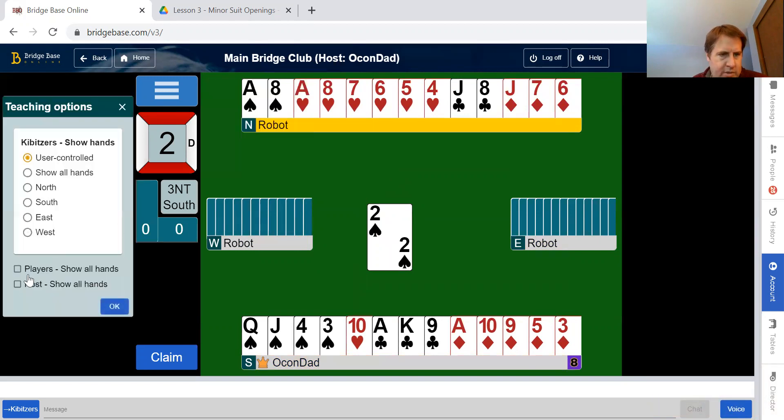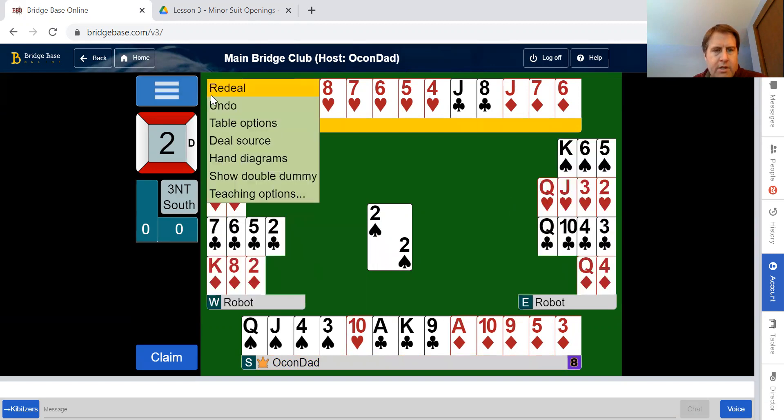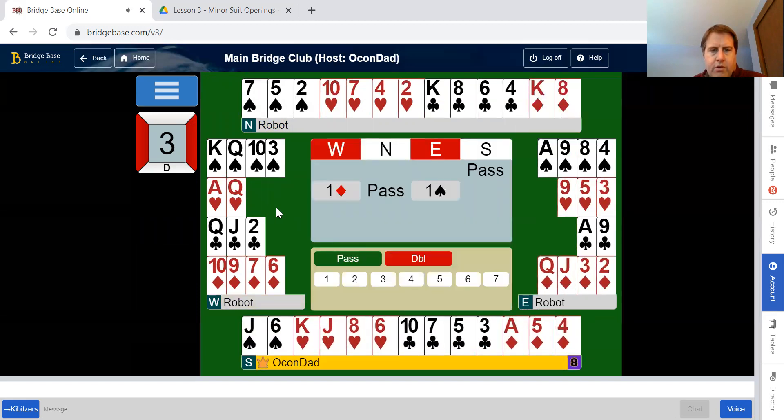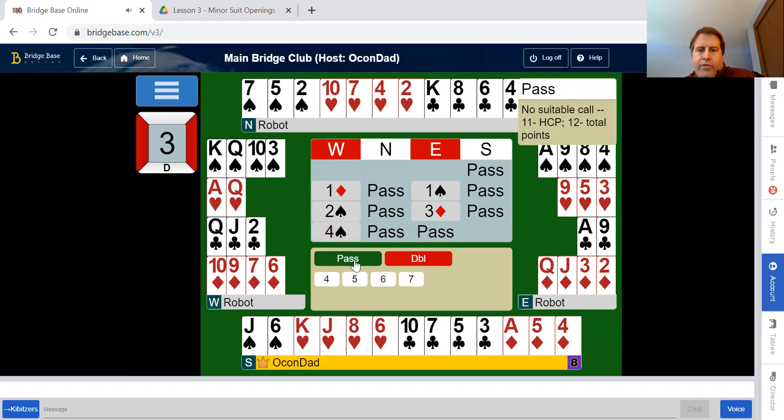Moving to the next hand: we don't have enough to bid, so west opened a diamond with 12 or more high card points and their longest minor. Responder bid one spade showing six or more points and four or more spades, probably denying four hearts. I'm going to pass. They go to two spades — showing a double fit — and they end up in four spades. This ended really close to opening, so they decided to go for game. Opening hand versus opening hand generally gets you enough points to make game. They found an eight-card major fit and they're going for it in four spades.